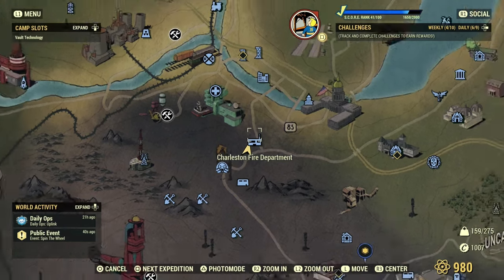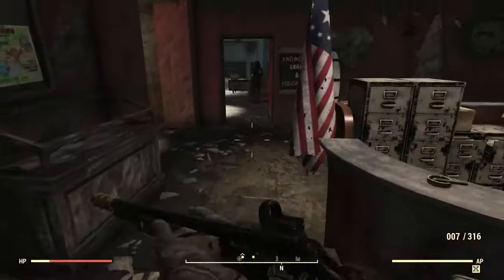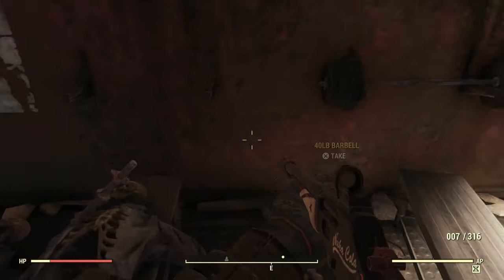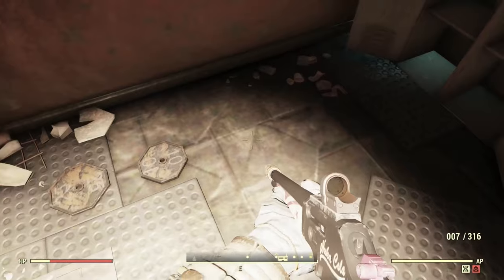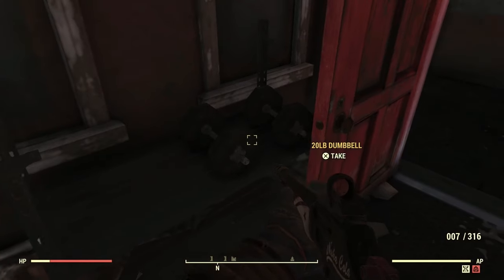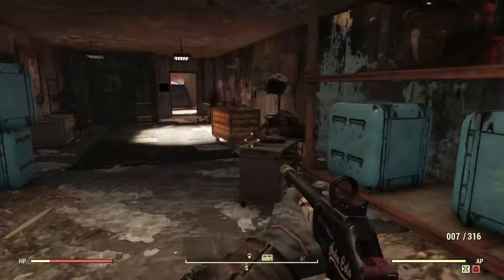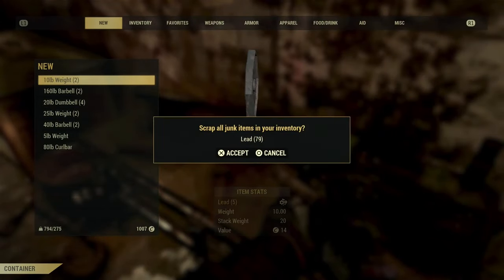This next great location is Charleston Fire Department. Head in from the front door and to your left you'll see the overseer's box — this is where you take your test. Then to the right you're going to see all these weights just waiting for you to pick up, around 15 of them. Just watch out for the protectrons — they are very clumsy. Scrap everything at the workbench and you'll get 79 lead from this farm.